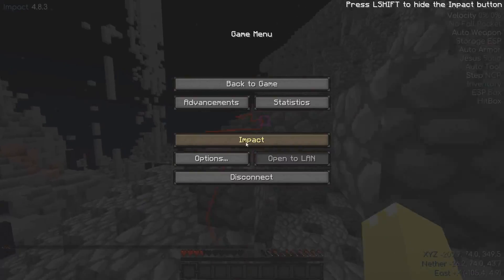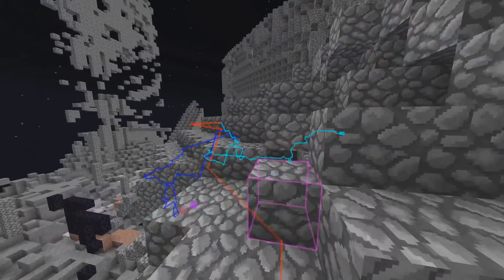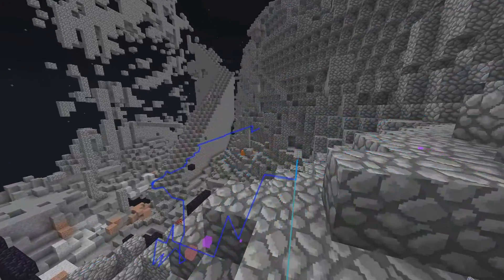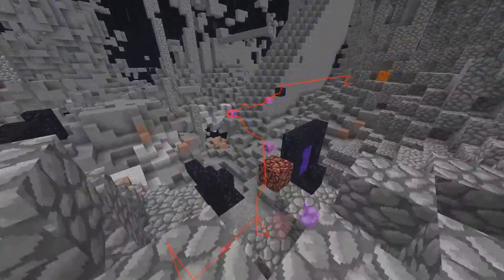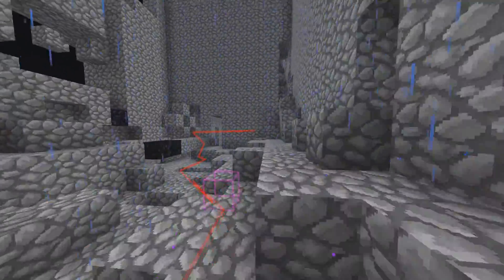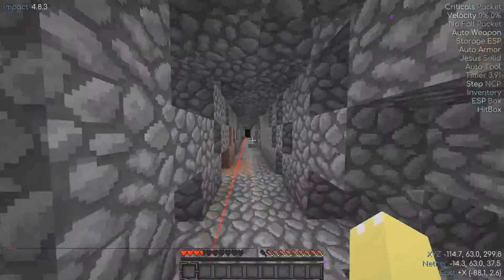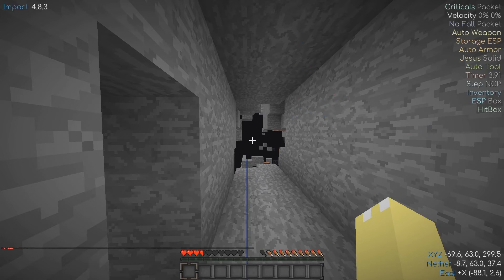A really big pro though is that if you manage to get to a place where you don't need flight, it has built-in Baritone integration, which is basically an AI for Minecraft that can find the best path to your location. Baritone is very good — you can download it as a standalone mod, but with Seppuku it does not work, so Impact has a plus on that one.